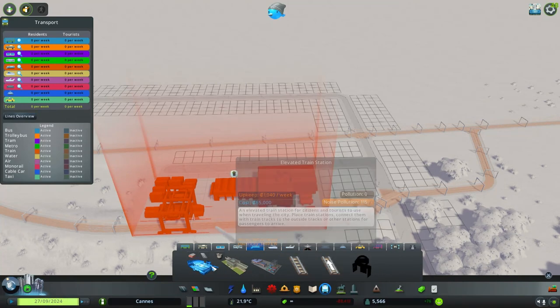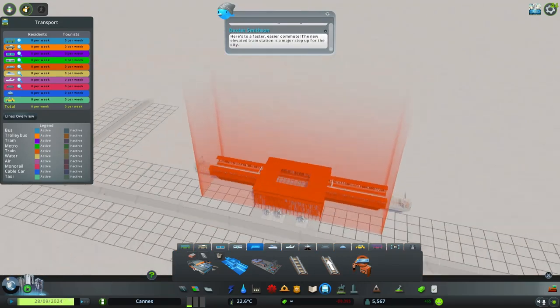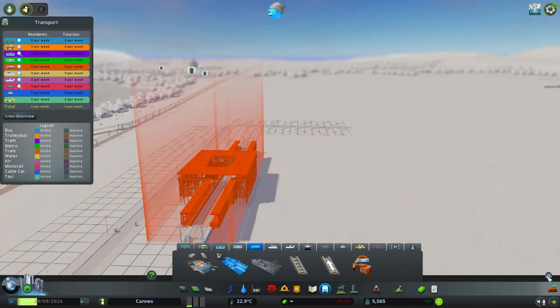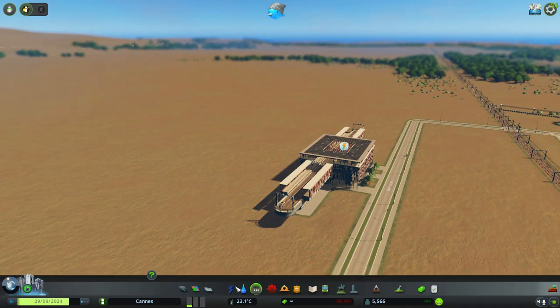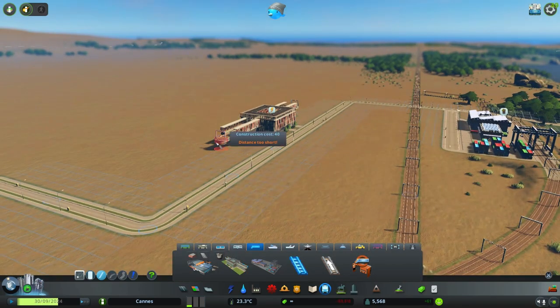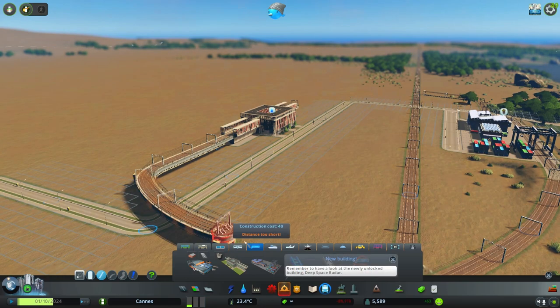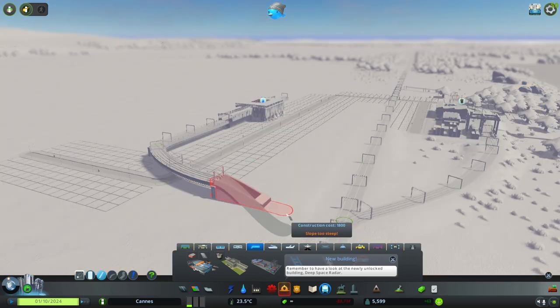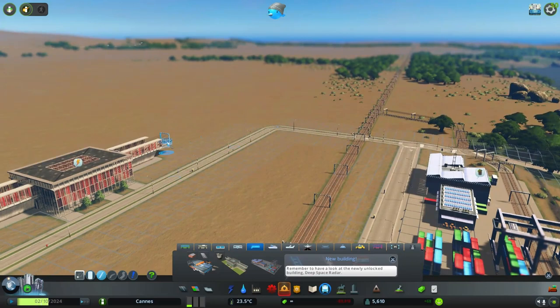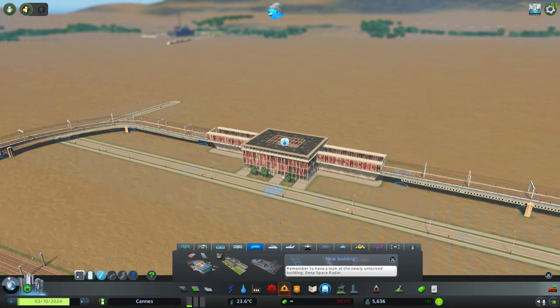We'll do a regular elevated track like that. You would have to bring your track down like over like this and across — it's got the same thing on this side — drop like that and connect. All right, so we got a train station we can use to bring in civilians into our town.